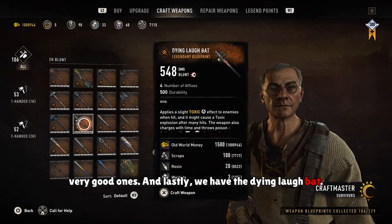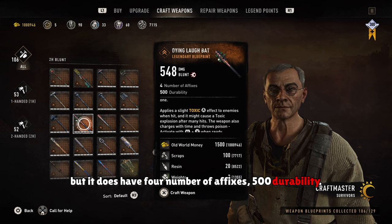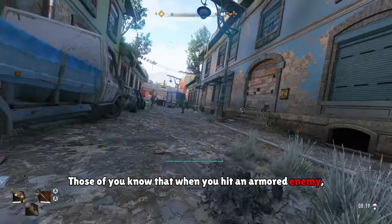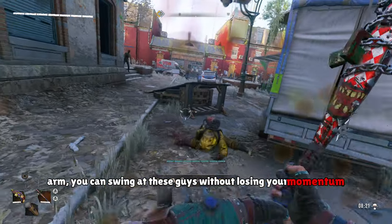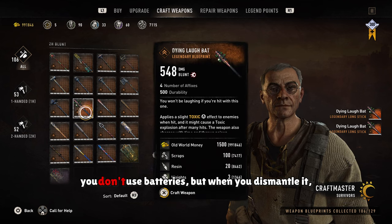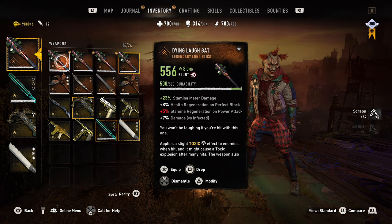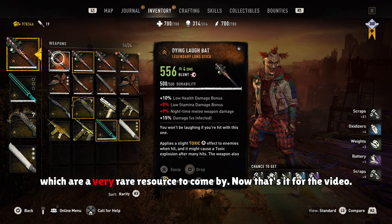Lastly, we have the Dying Laugh bat. In terms of damage, it doesn't really do a lot, but it does have four affixes, 500 durability, and has a built-in toxic effect. It's pretty fun to use, and the cool thing is that it also deals damage to armored enemies. When you hit an armored enemy, sometimes your swing is kind of weak, but with this weapon being like a polearm, you can swing at these guys without losing your momentum or speed. Another cool thing is that when you craft it, you don't use batteries, but when you dismantle it, you have a chance to get batteries — which is an easy way to farm batteries, a very rare resource.